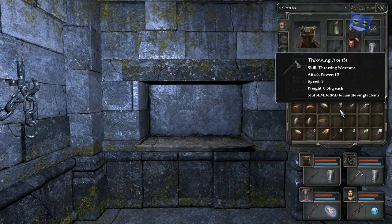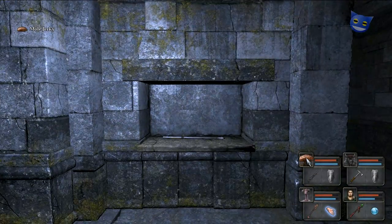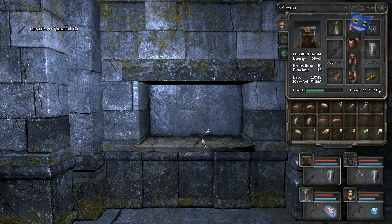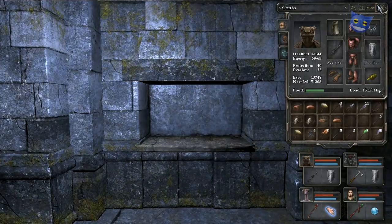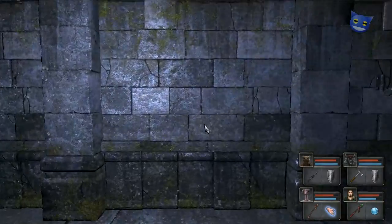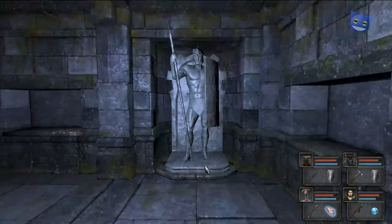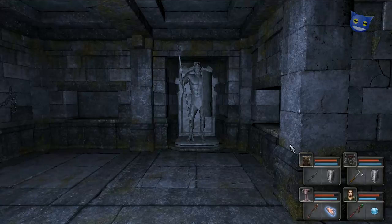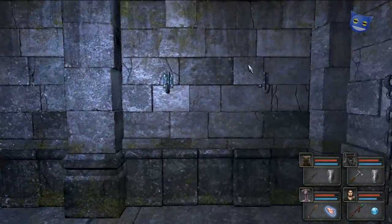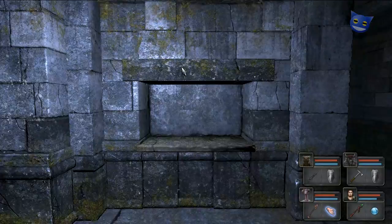What have we got? Throwing axes — so now we've got three throwing axes. And some mole jerky. Yes, it's mole jerky. Crossbow quarrels — two of them. Hmm, is that the game telling us there's a crossbow to be found? Nothing that special though in this area, even if it is a secret. Just checking to see if there's anything to click, any buttons to press — doesn't look like it.